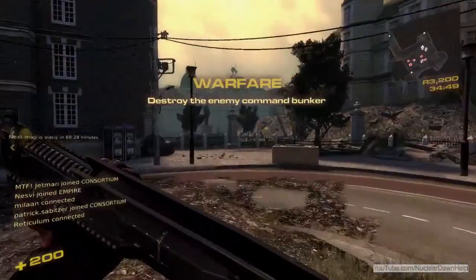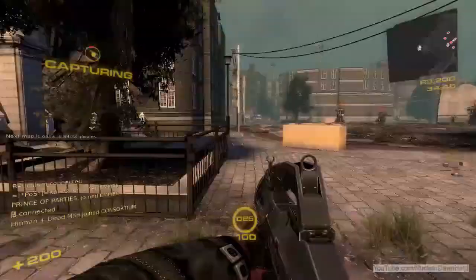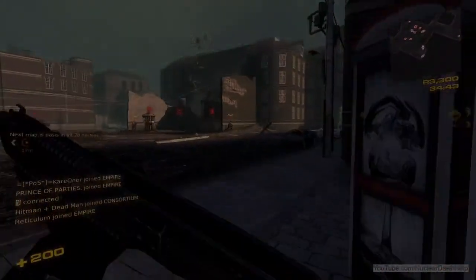Hi and welcome to Nuclear Dawn help 106. This is part two for Empire on the map Clock Tower.